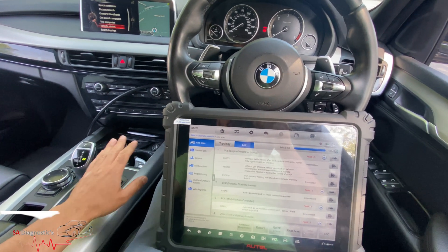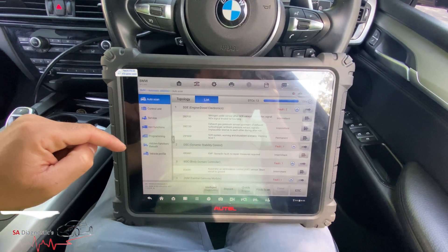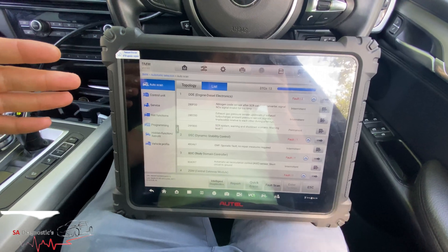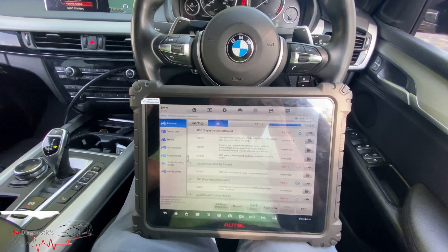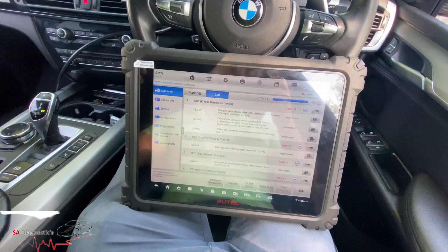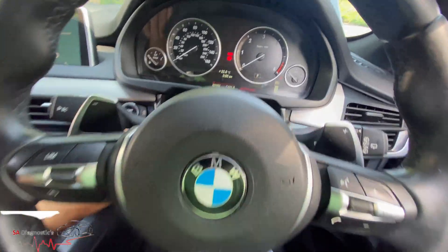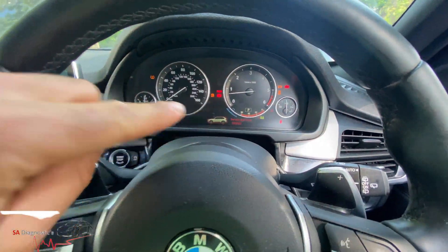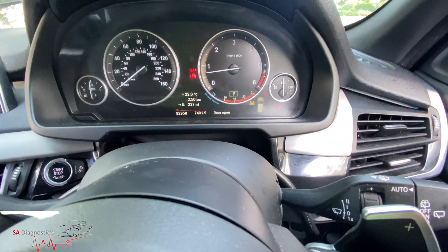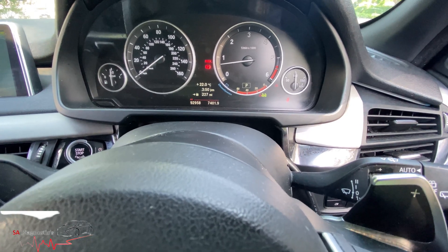Welcome back. In this video I'll show you how to reset the AdBlue system. What's happening is the car is juddering, there's no power — the DPF is clogged up. As you can see it says level one, so the warning has already come on. We've just topped up the AdBlue as well.